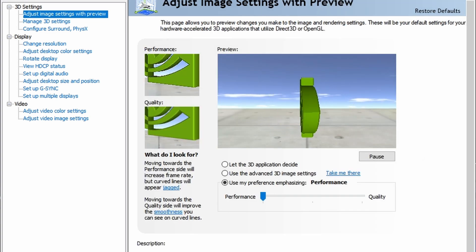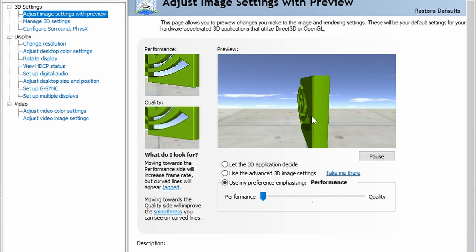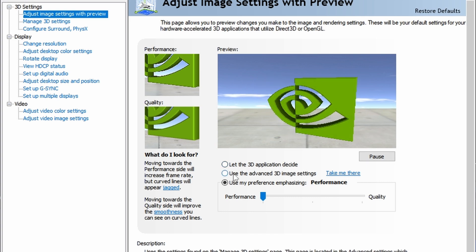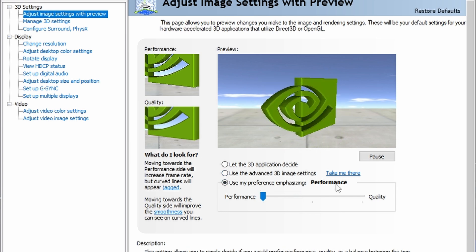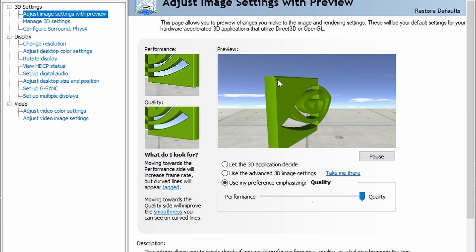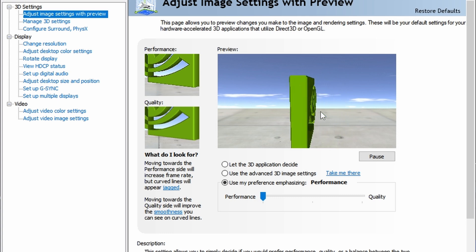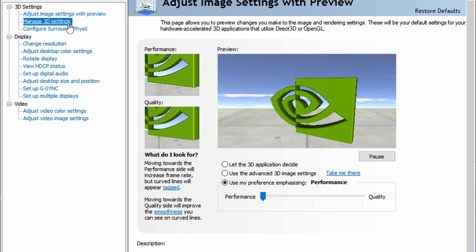The first setting you want to change is the 3D image settings. Instead of 'Let the 3D application decide,' switch to 'Use my preference' and set it to Performance. You can slide between performance and quality. On quality you'll have less jagged edges, but the more you go toward performance the more you'll have a jagged-edge image. In-game it's barely noticeable, trust me. Switch from quality to performance and click Apply.